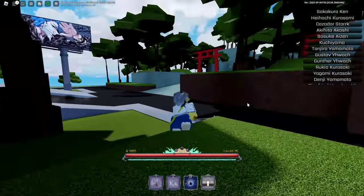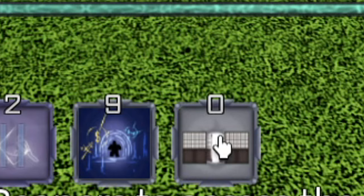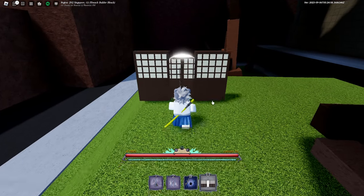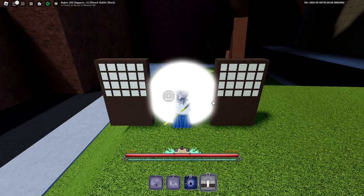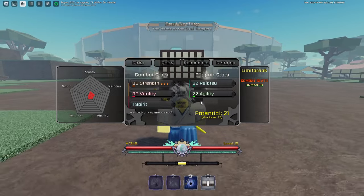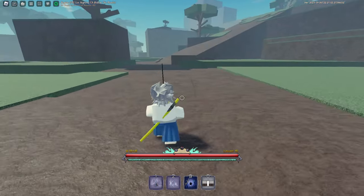Now select your Shikai Mon right here and simply go to Soul Society. I'll show you a location where to find a rogue Shinigami. Make sure you have at least 30 strength and 30 vitality before doing this quest, otherwise they're just gonna beat you up badly.